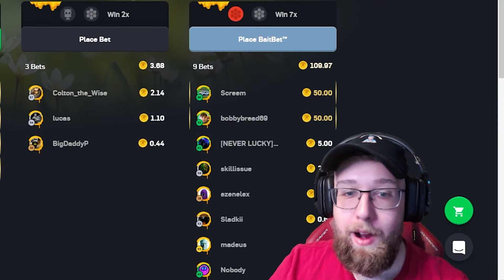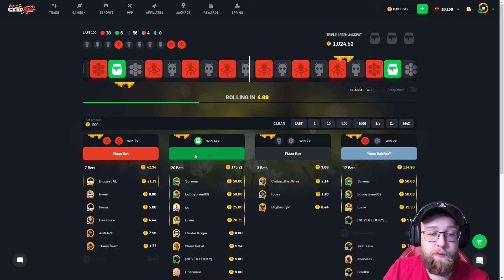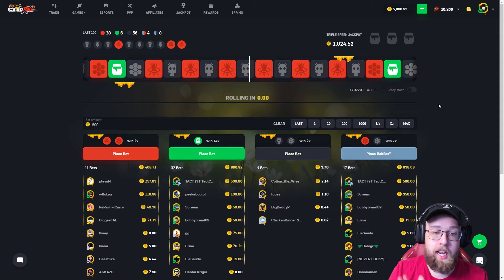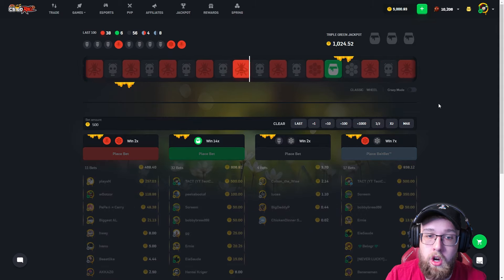What's going on guys, Tact here, and today we are back with another video on CS:GO Roll. To start off today's video I'm going to go ahead and throw 500 on green and 500 on bait bet, so we need to hit green or land on both sides of it. Come on, this could be such a huge win to start off today's video.